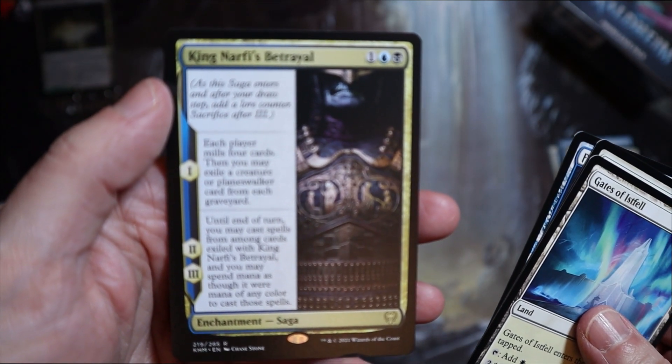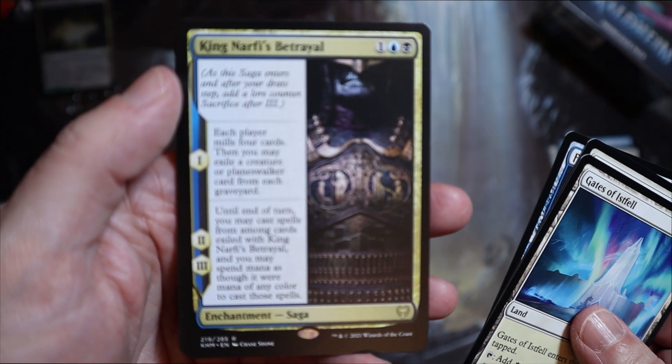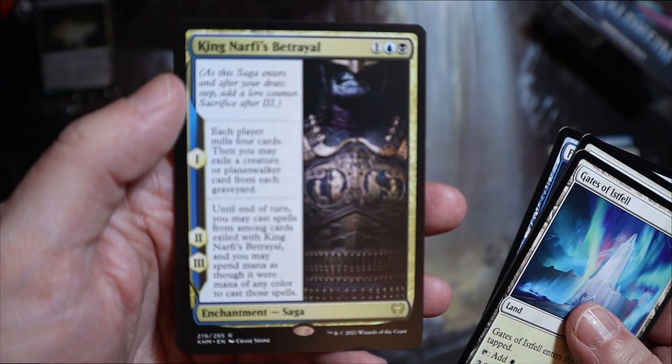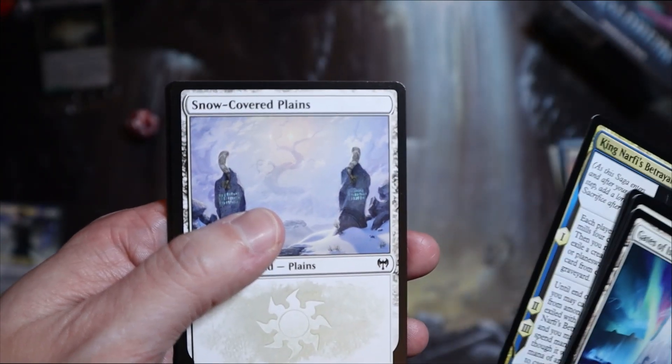Each player mills four cards, then you may exile a creature or planeswalker card from that, and until end of turn you may cast spells from among exiled cards. Okay, interesting — it seems okay, I feel it's alright.